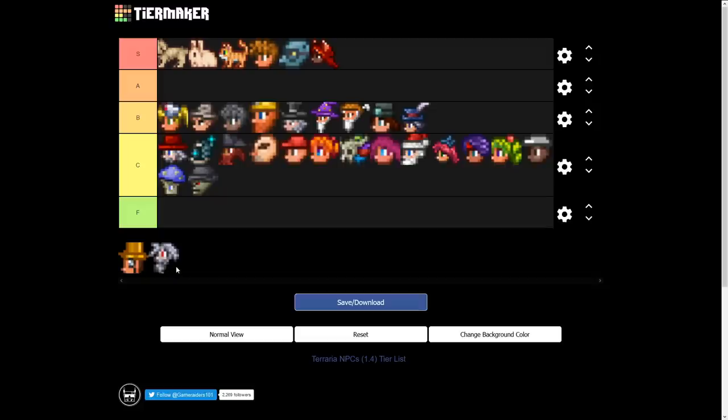The Old Man — I hate fighting Skeletron. He's always one of the harder pre-Hardmode bosses for me. So the Old Man goes in F tier — our first F tier.